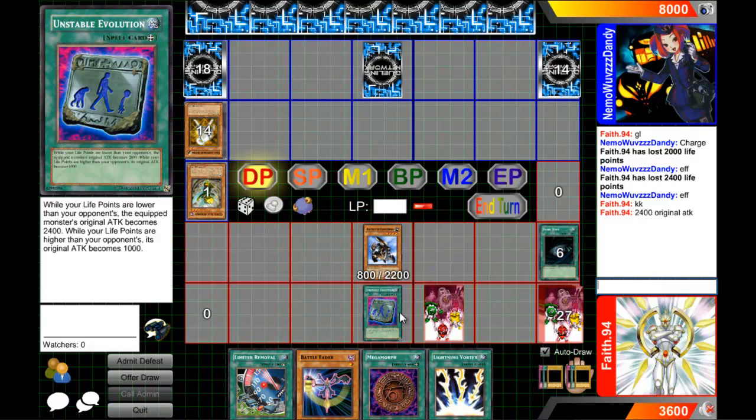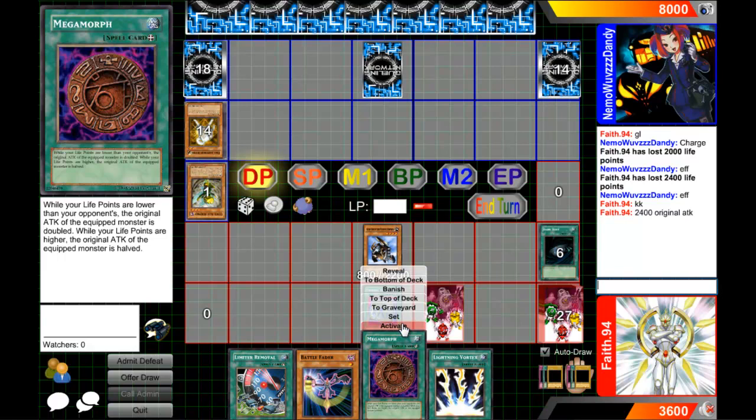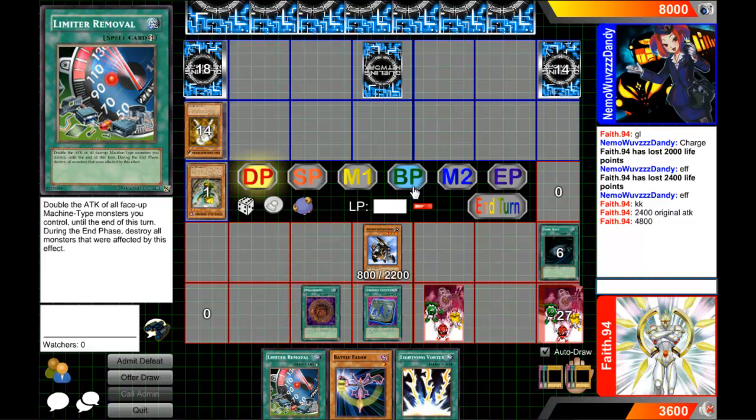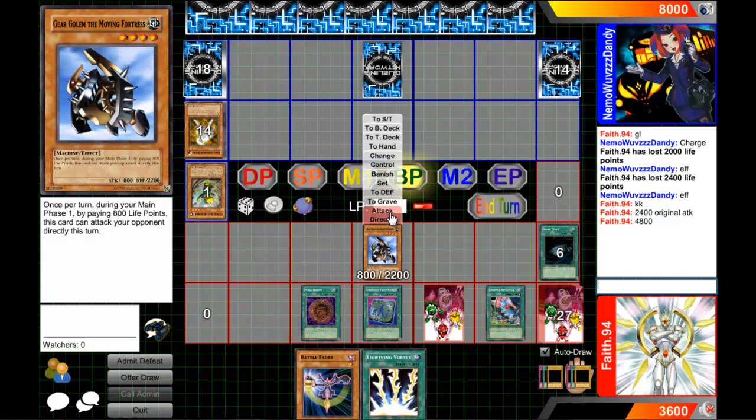Now I use Unstable Evolution to get Gear Golem's attack up, bringing its original attack to 5,400. Then I activate Mega Morph — 4,800. Then Limiter Removal — 9,600. And that, sir, is how you make a Gear Golem the Moving Fortress OTK. Well, you could have used it as any machine card — yeah, that's what I thought.